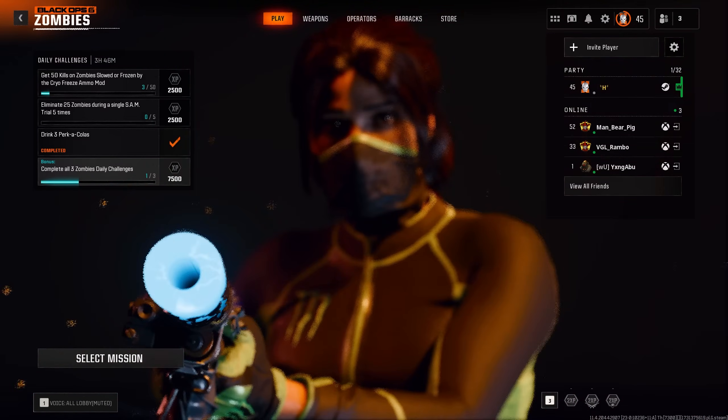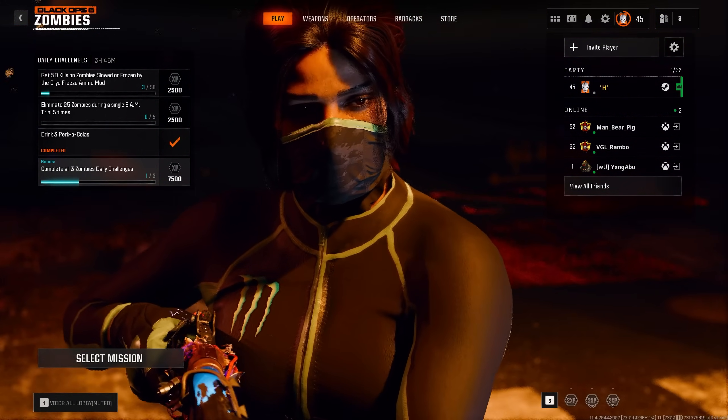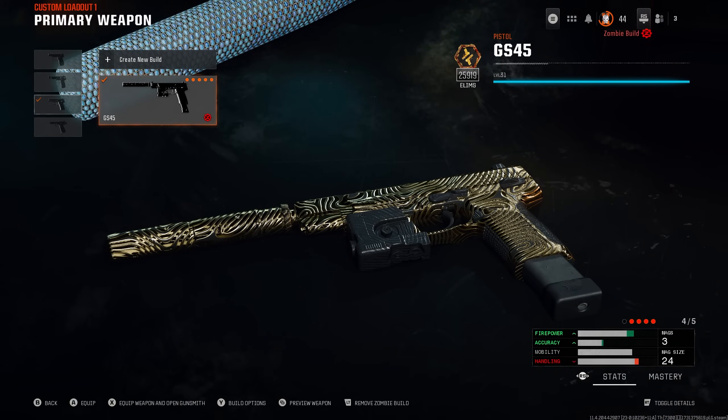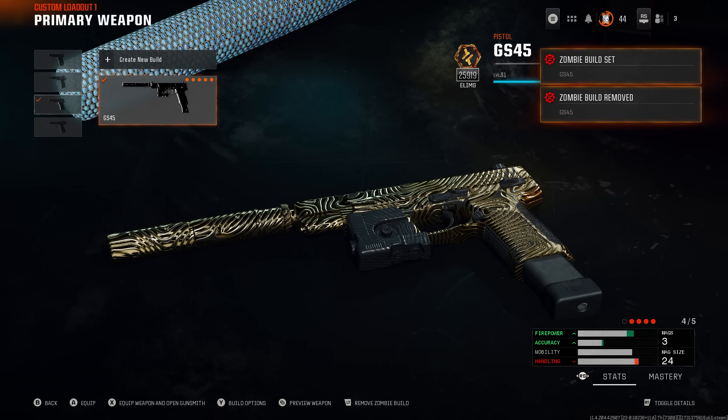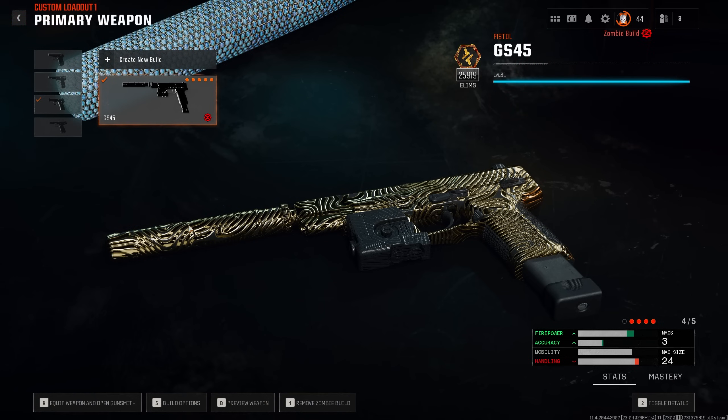This strategy involves purchasing the GS-45 off the wall, and a lot of you were confused as to how you can set a wall buy in Zombies. To do this, simply head over to your loadout, build out the weapon you're planning on buying off a wall, hover over the weapon and tap LT on Xbox, L2 on PS5, or 1 on PC to set Zombies build.